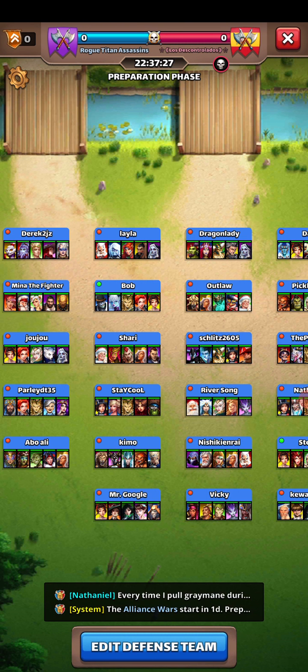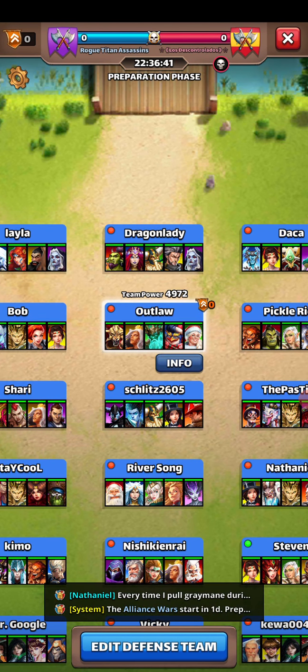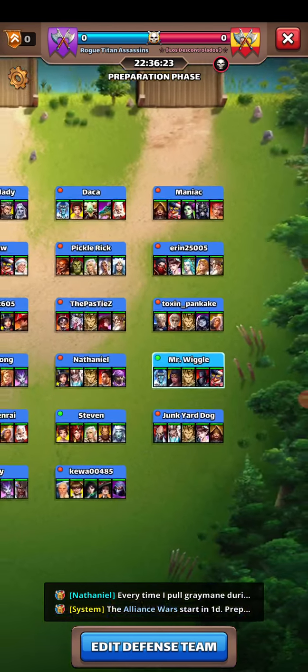I know people ask why some teams are very weak but have a lot of available points, whereas some strong teams don't have many available points. The main reason is that available points are not calculated using team power — they are calculated using total HP, total health. For example, our strongest team in the alliance is Outlaw, who changed to 4972 team power to get better defensive power, but his available points are 57.